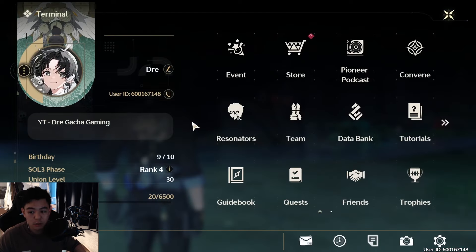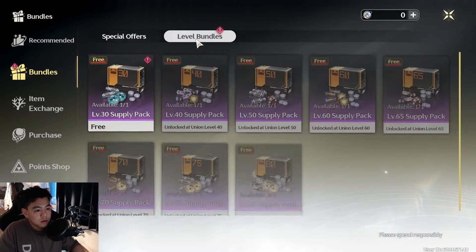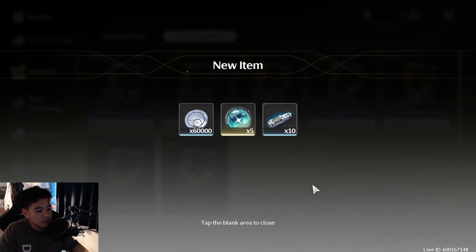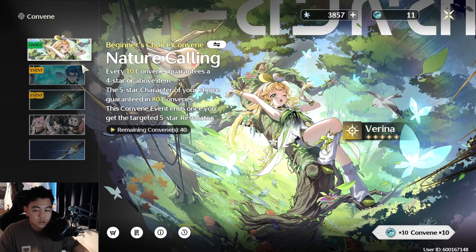Just wanted to show you guys that it is possible to reach level 30 without refilling anything. Oh — I got a level bundle with five Lustrous Tides! Because I just reached level 30. How many pulls do I have now? Oh, I have 11 — do we try this now?